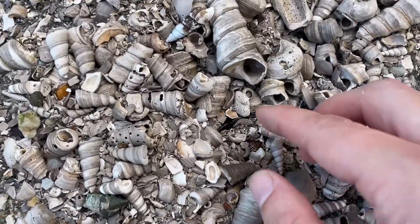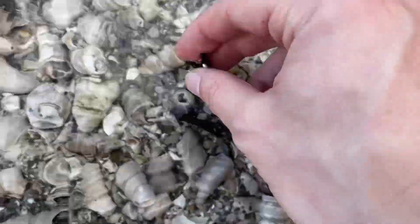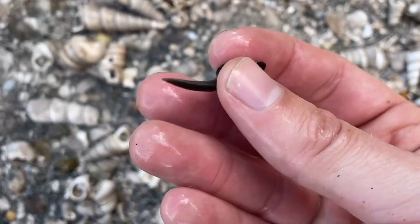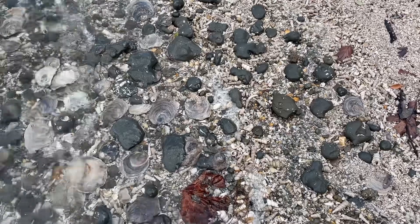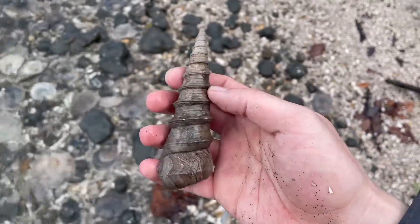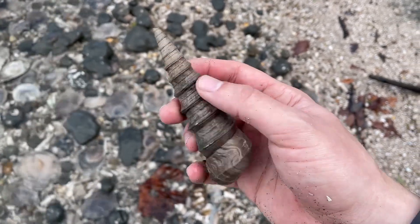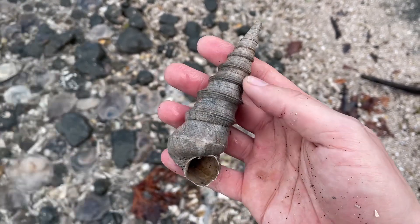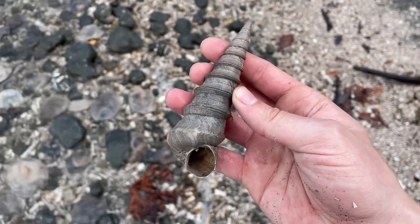Another sand tiger hiding in the turritella — yeah, another nice one. Speaking of turritella, this is one of the nicer big complete ones I've seen. This beach is just littered with literally millions of these things, and they're all fossils from the Paleocene. Really cool.